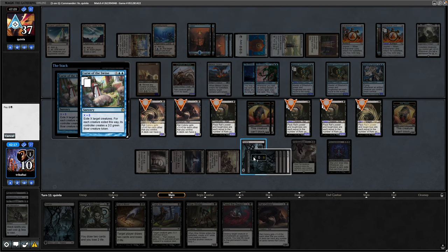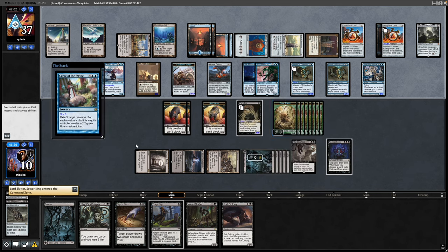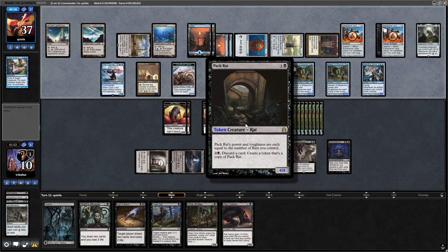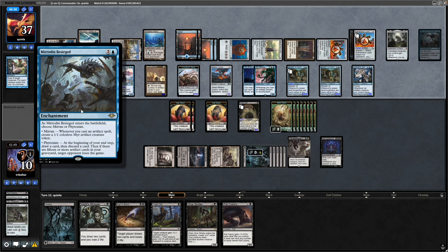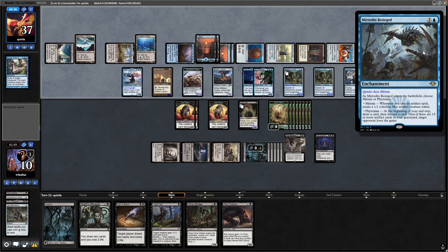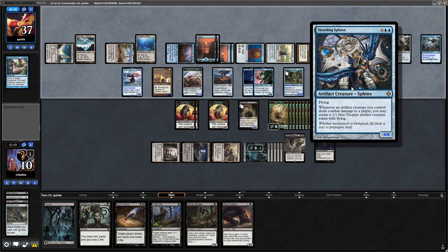Discarding with the Pack Rat just for the fun of it — we do end up with a bunch of Boar tokens we can chump block with at least. Still keeping hold of a Pack Rat, which could be relevant. There's a Mirrorworks off the top — probably just going for the mirror generation with that. They've named Mirrodin, so whenever they cast an artifact they get a Mirroworks copy. They do have a flyer over here which is relevant.